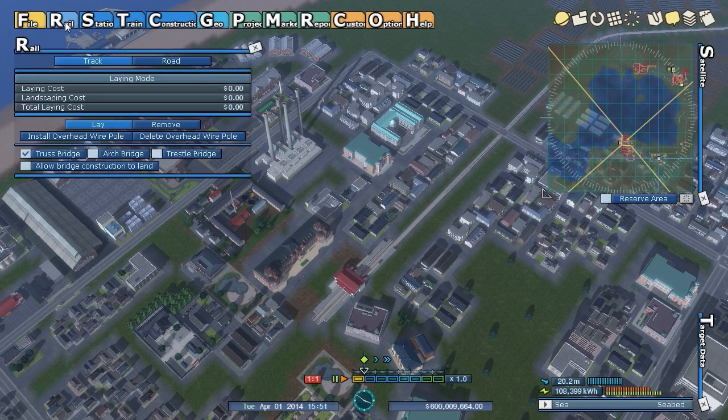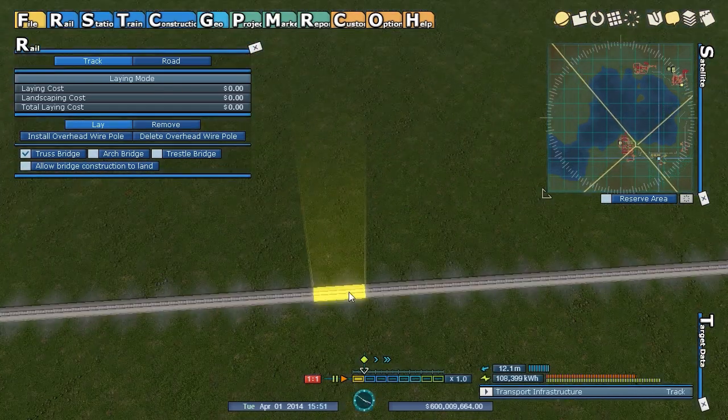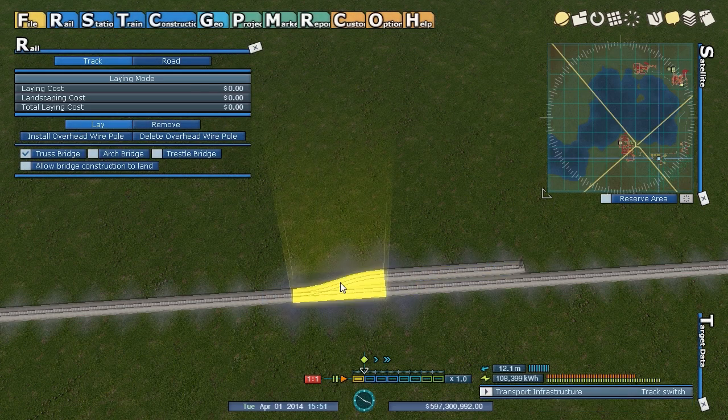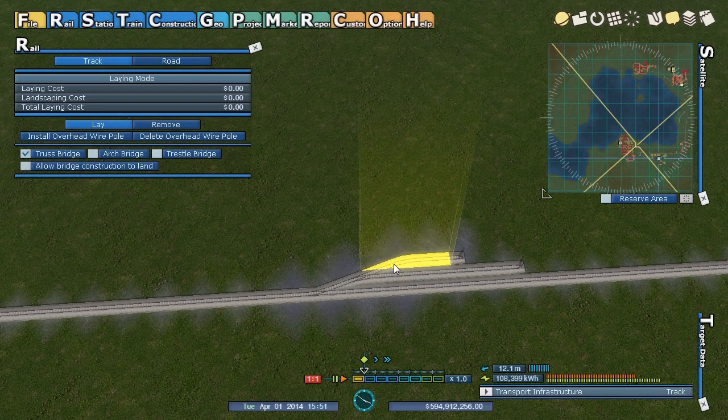Let's go through things menu by menu and I'll show you all the new stuff. First, tracks — this is one thing they harp on about. The new track system. This is something you could do before, which is just a simple switch. But you can build an extended switch so you can get more realistic yards by just continuing this.